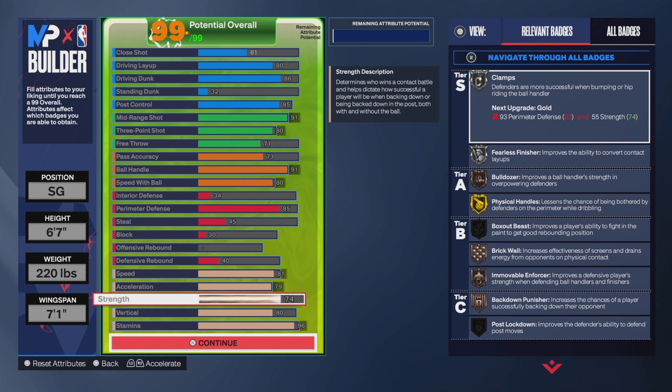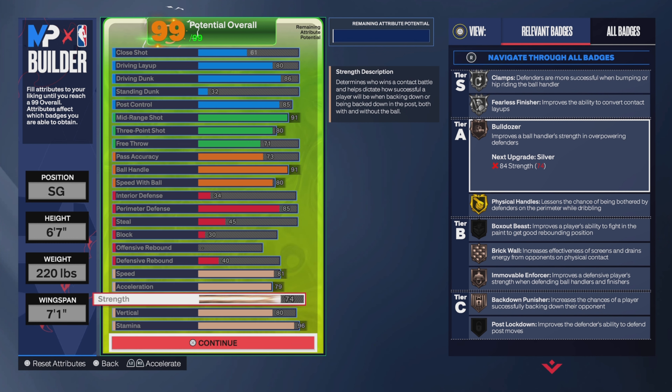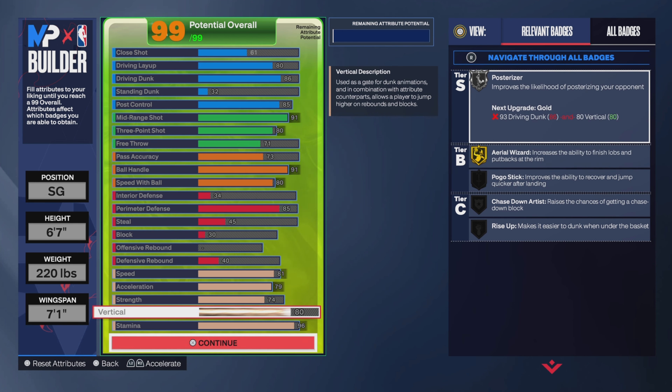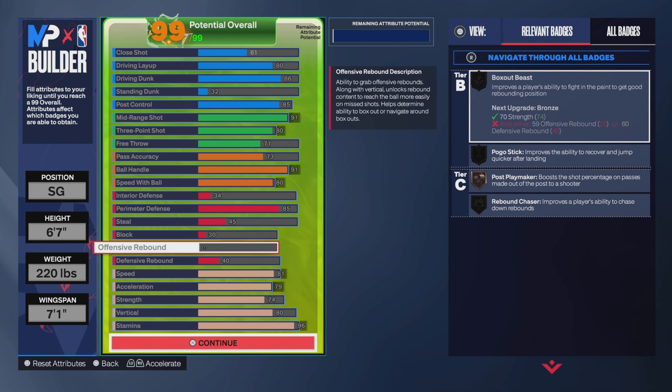I maxed out acceleration because it does matter. I didn't max out strength — I put it to 74 to get bronze Bulldozer. If Bulldozer and strength are as good as hyped, it should work to some extent. I have gotten some Bulldozer animations on layups and dunks. Vertical went up to 80.